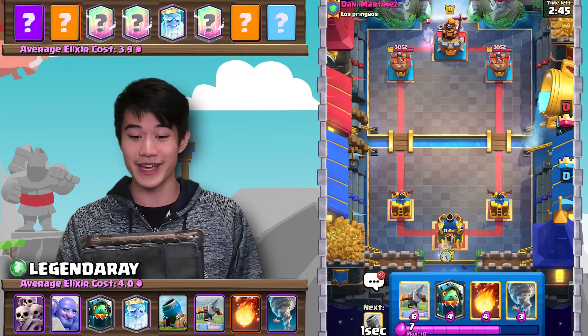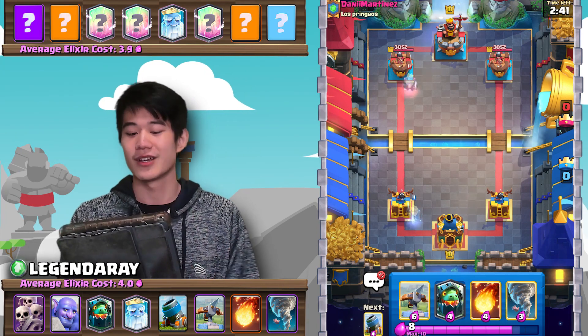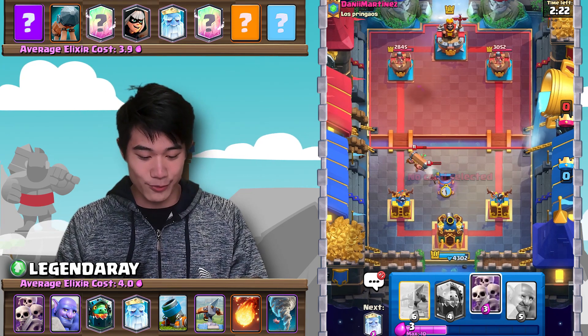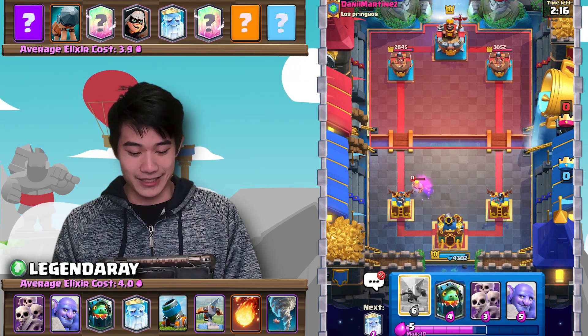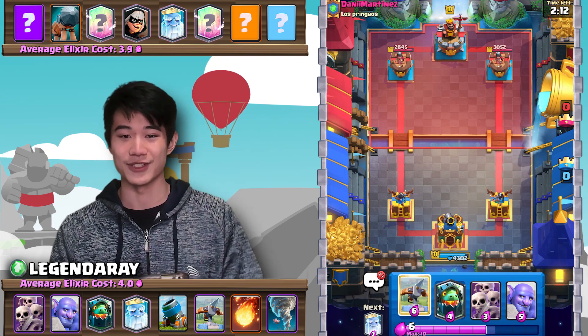Fair enough this match, both me and my opponent going in with Royal Ghost. Now, this doesn't tell me too much. That will be a nice Fireball for me. I'm just going to go ahead and Mortar. That Mortar was taking a long time to get placed down, but fortunately we did get that Mortar down. Bridge Bam matchup is going to be a relatively good one.